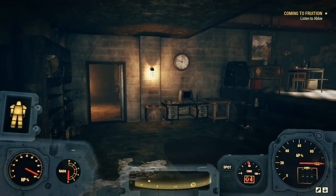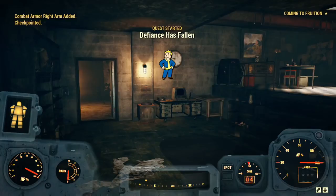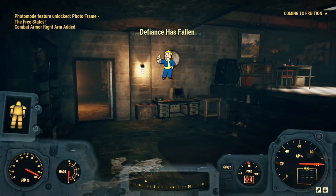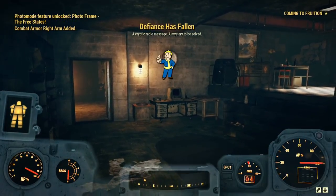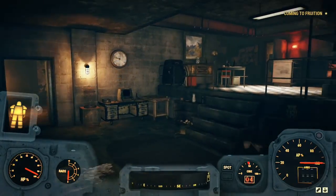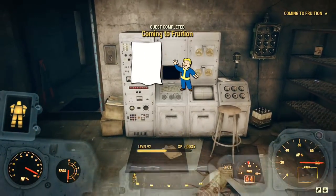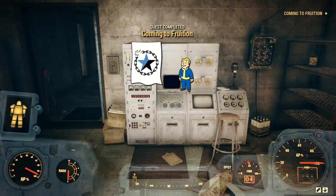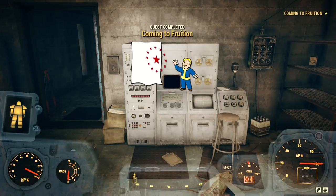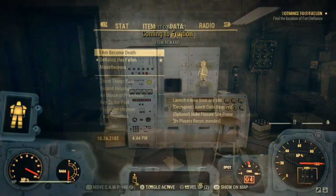At the end of this quest line, she will mention the Brotherhood of Steel, and at that time you will get the quest Defiance Has Fallen. She knows about them but doesn't know where they're located, so we're going to need to find out where they're at. Right after that, you will complete her quest line. Now we're free to start the Brotherhood of Steel quest line — all we need to do is find out where to get started.